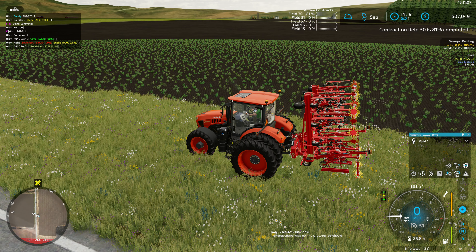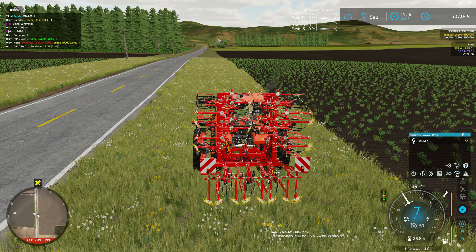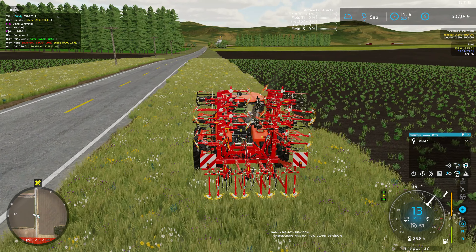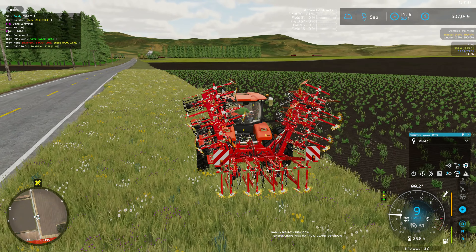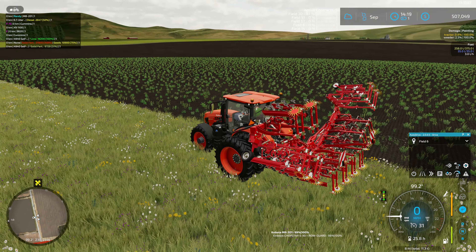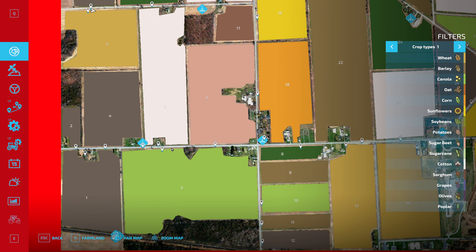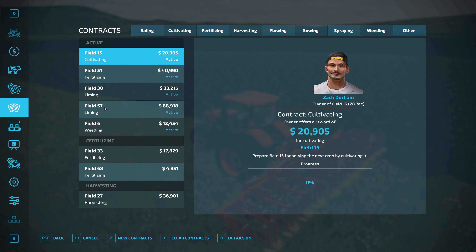Hello everyone, here playing Farming Simulator 22 on Genesee County New York, our rags to riches series and contracting series as well. Speaking of contracts, I've got our little Kubota tractor out here with our weeder on it. We got field six right up here — that's the field we were supposed to be on, and we've got a couple of contracts to work on this episode.